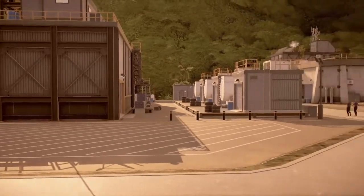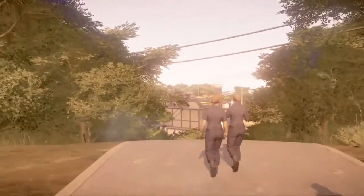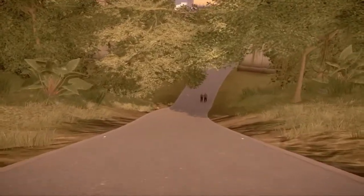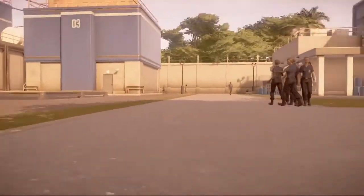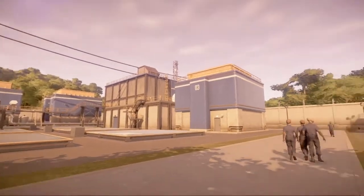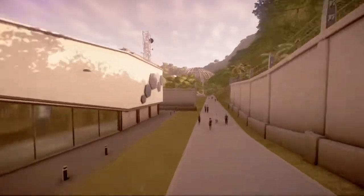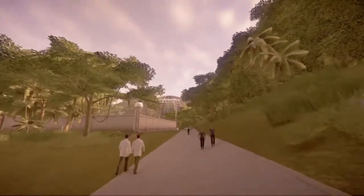First we need to turn this way and follow the path — we're not savages cutting through corners — and then we need to go down. Please no sliding or rolling, especially the rolling part, because you won't feel good at the end, trust me, I've tested it. We could go straight and then left to the rest of the park, but we're gonna go this way first.